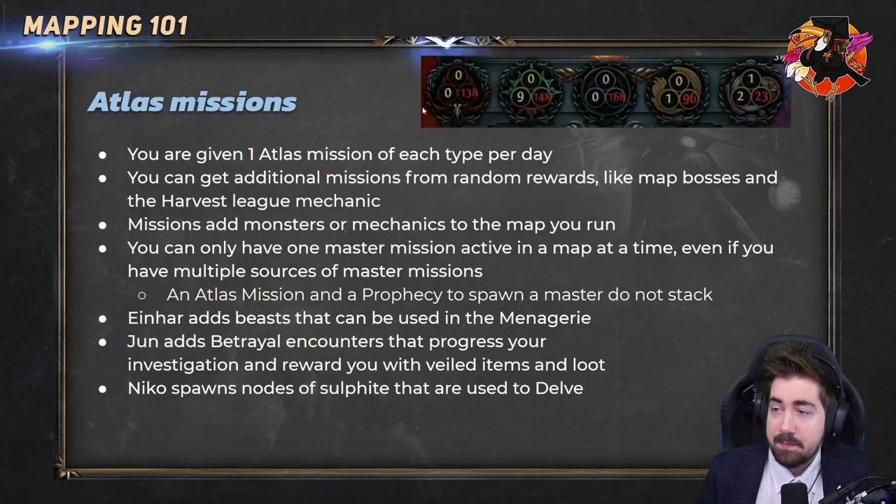There are a bunch of different missions: Einhar adds beasts, Alva adds incursions, Delve adds sulphite so you can delve more, and Jun adds betrayal. These all add different mechanics to the map you run, forcing their way in. You can only have one master mission at a time — you can't have Zana and Einhar in the same map.